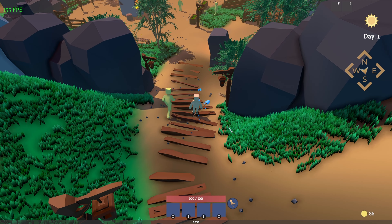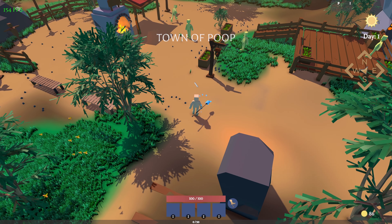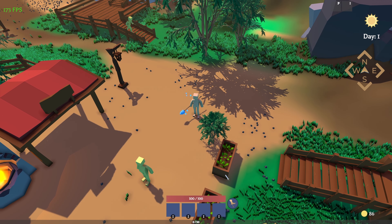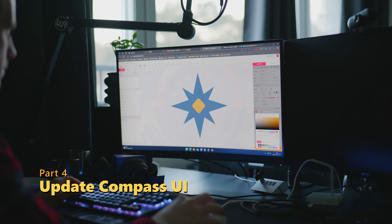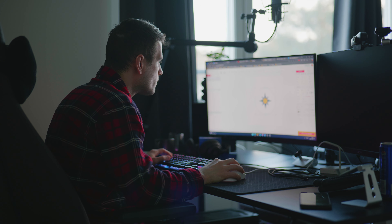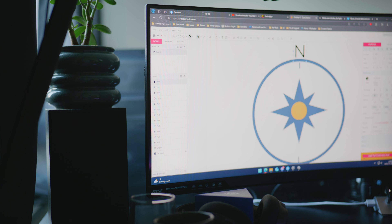I can expand and improve this even more later, but the most important thing is it's working. Now let's jump into the other progress. It was time to start designing the compass. I didn't have a really good plan — I just wanted to replace the old one. So I opened up the vector software and started to design.